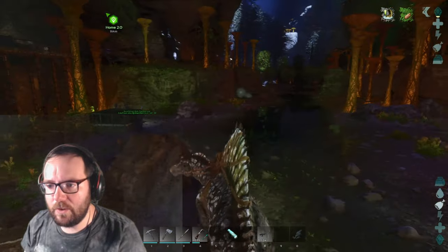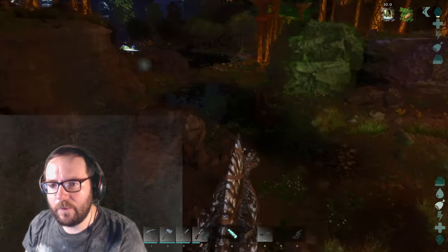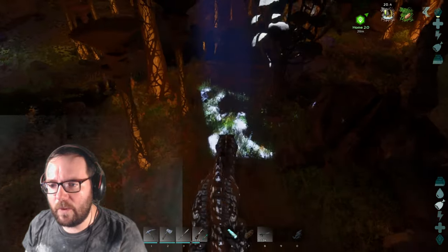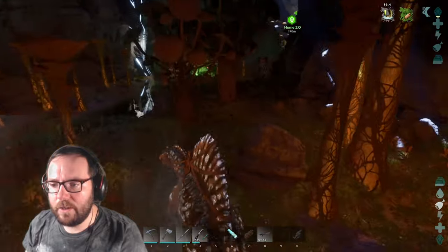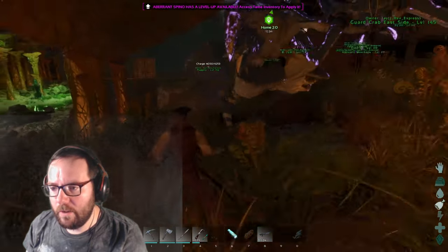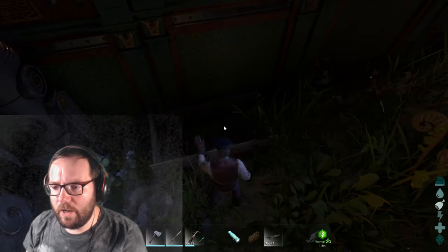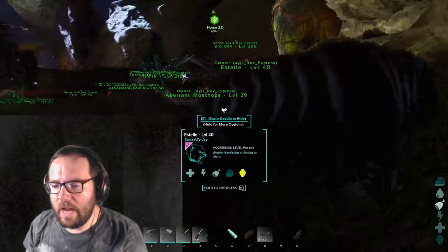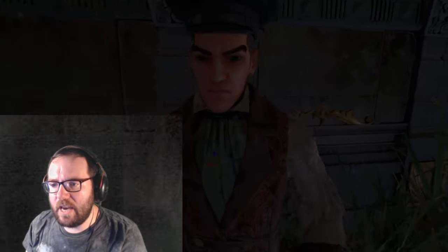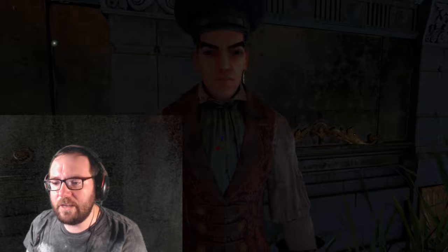Now we do 3,000 damage — that's without the water buff. With the water buff the bite does 3,400 and the slash does 5,100. That's way better. We've got a very powerful spino! I'll leave her just outside the pen since she's relatively big. Next episode I'll get some ghillie armor and try to tame a gigantoraptor — just distract the parent and interact with the baby. We tamed a 135 spino today — pretty good day! That's gonna wrap it up for this episode. If you enjoyed it, leave a like and subscribe for more. Until next time!